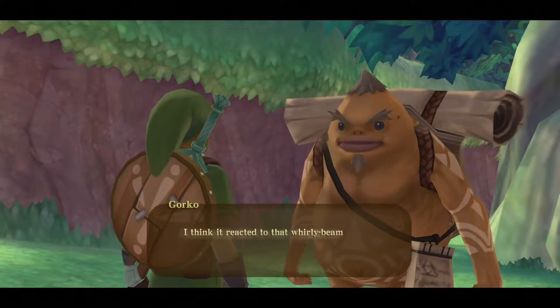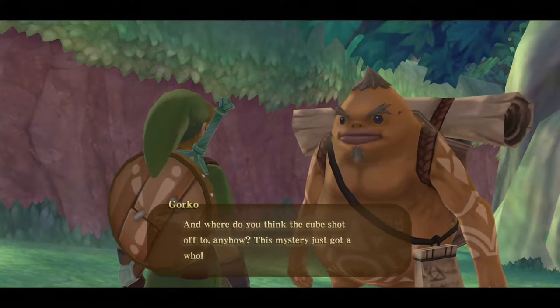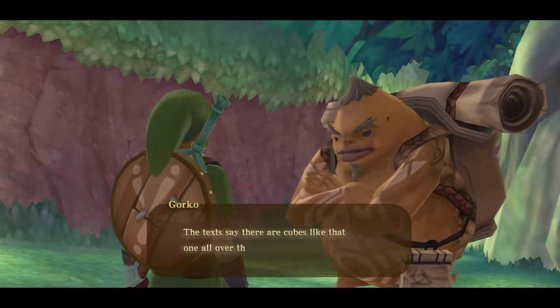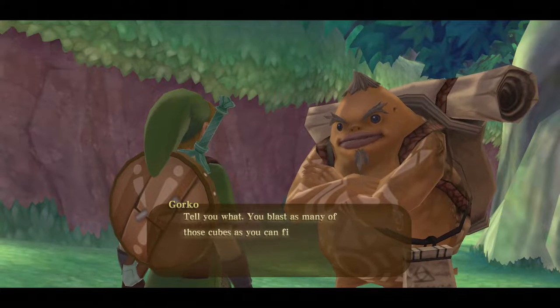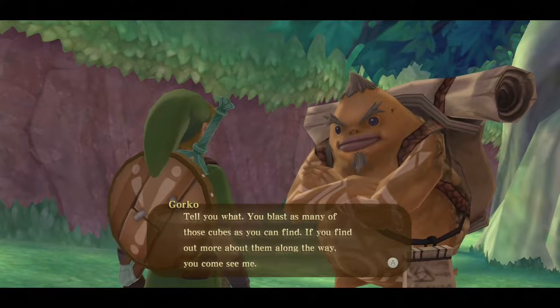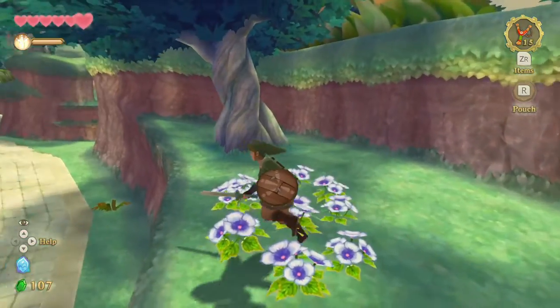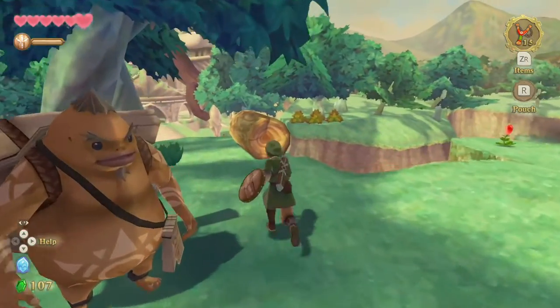The cube just shot up into the sky — it reacted to that whirly beam from the sword! Where did it shoot off to? This mystery just got a whole lot more mysterious. The texts say there are cubes like that all over this land. He says: blast as many of those cubes as you can find, and if you learn more about them, come see him.